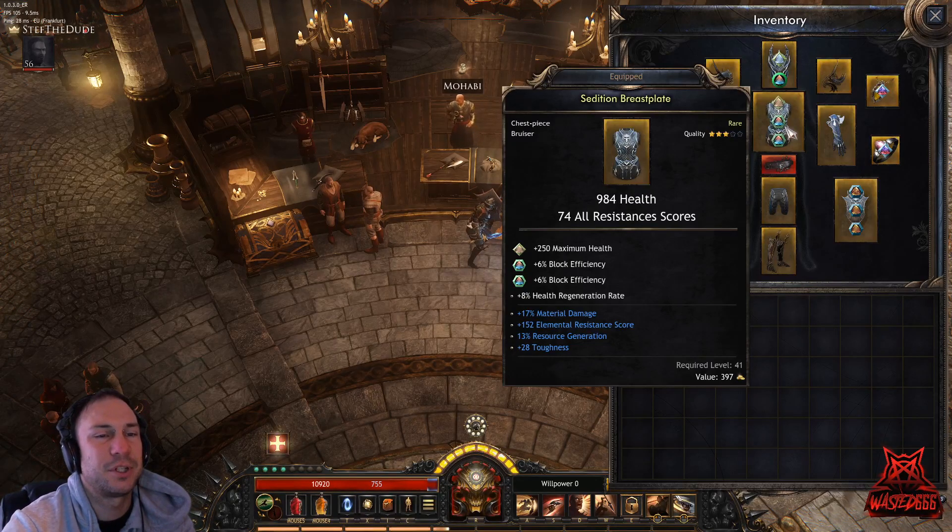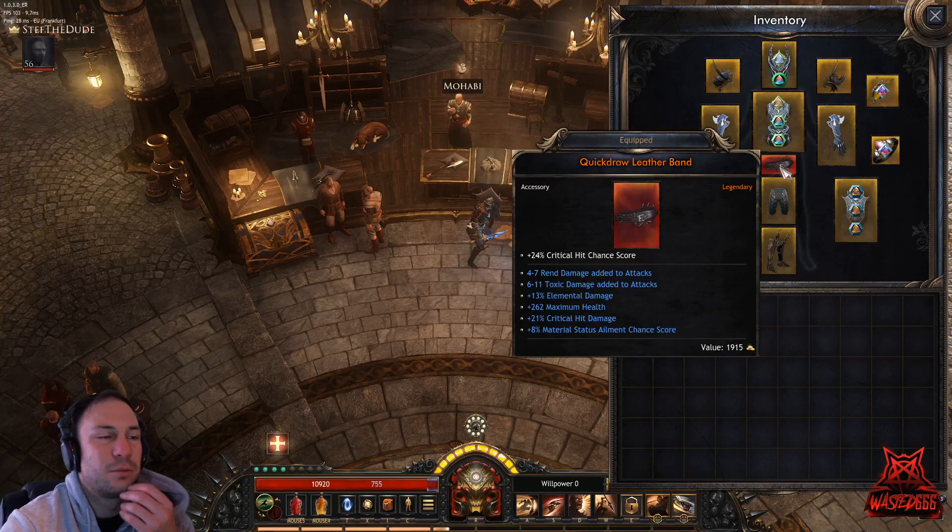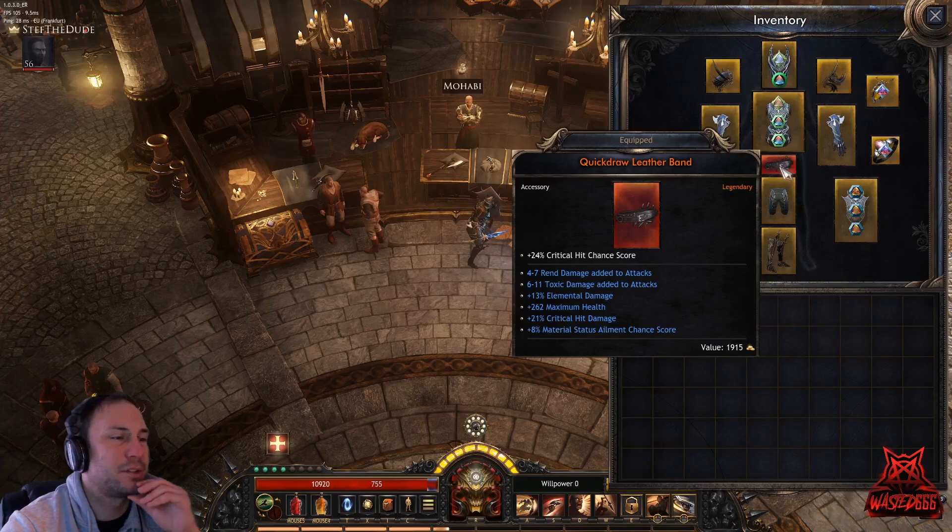For the chest, go for material damage and Ferocity if you can. My gear isn't perfect but we have plenty of time to farm better gear. For the belt, this is really a complete damage slot — put as much damage as you can: critical hit damage, critical hit chance, damage added to attacks, with maximum health as a bonus.